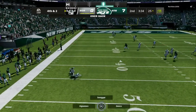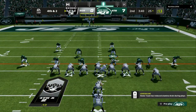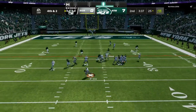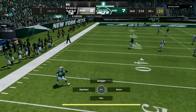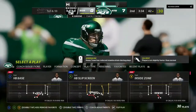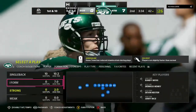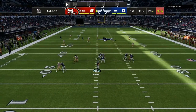QB contain, guess pass. I showed that I can stop the run, so I'm expecting a pass right here. If he runs it, I have to have good gap integrity. As you can see, QB contain with the guess pass helps against mobile quarterbacks. When you face somebody like Michael Vick or other scrambling quarterbacks, they cannot stand in the pocket and make reads.